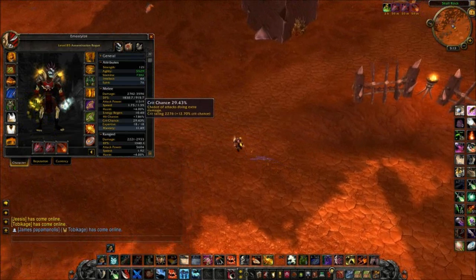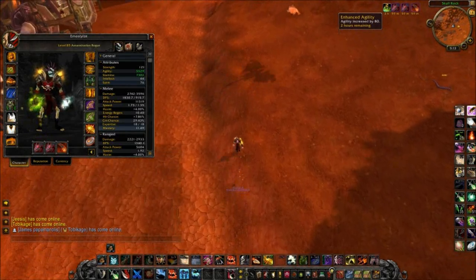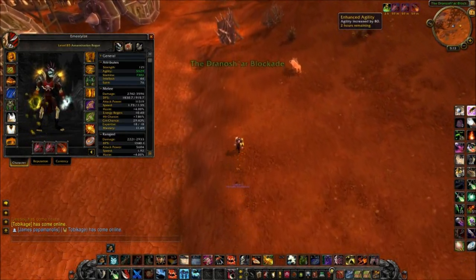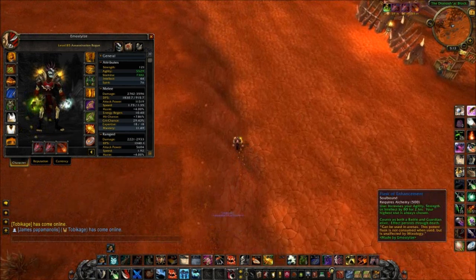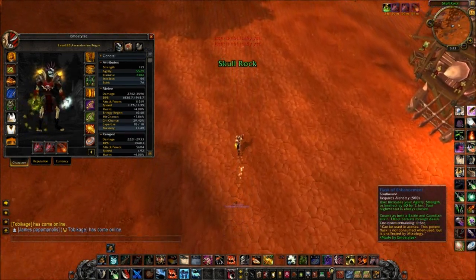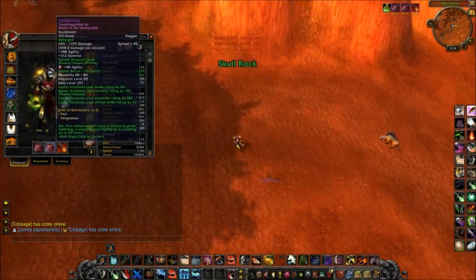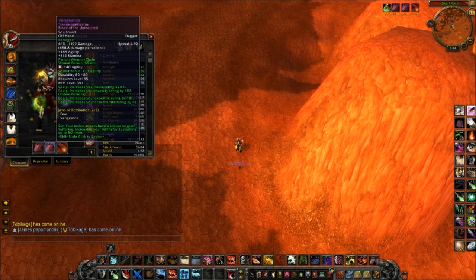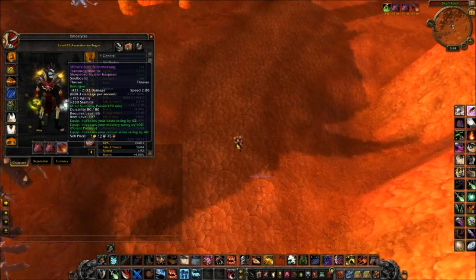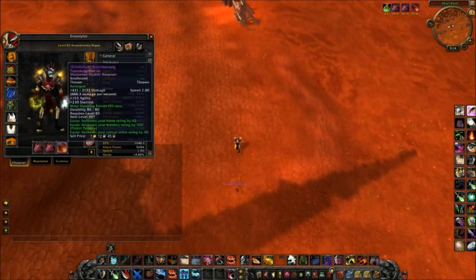My crit chance is only 29% here, but note I'm an alchemist — I get enhanced agility from my potion, which lasts through death and can be used in battlegrounds and rated arenas: 80 agility for 2 hours, and the potion never runs out so you never have to remake it. I've got Fear and Vengeance as my weapons. You absolutely need a weapon chain — Imprinted weapon chain on your off-hand weapon no matter what. My thrown weapon is a PvE one, a slow thrown weapon, because it increases my damage and the PvE stats are quite nice — I like the mastery.